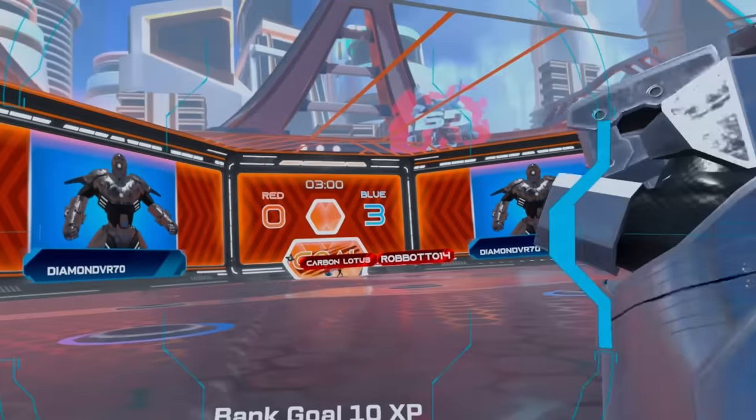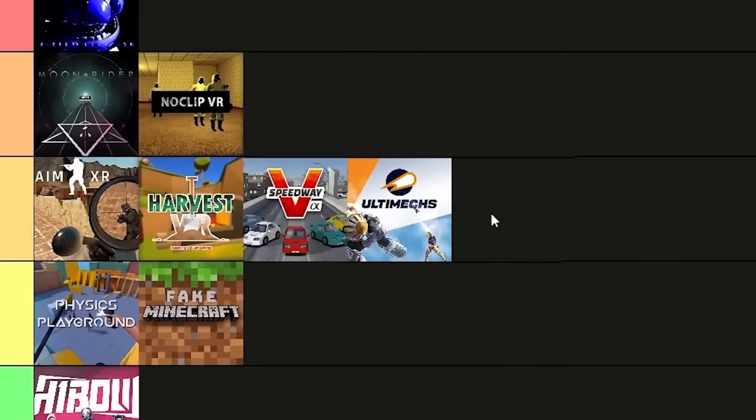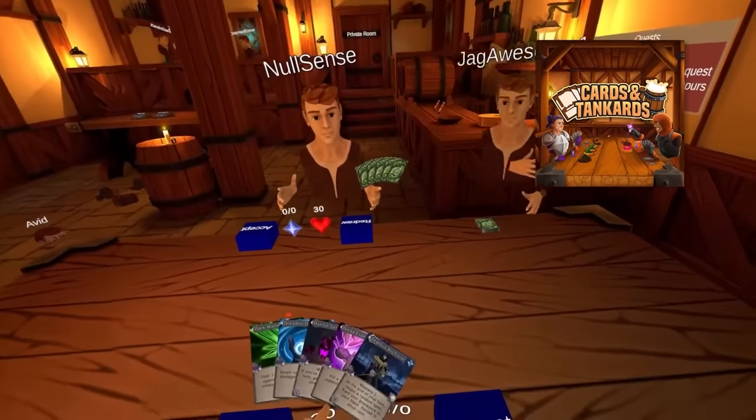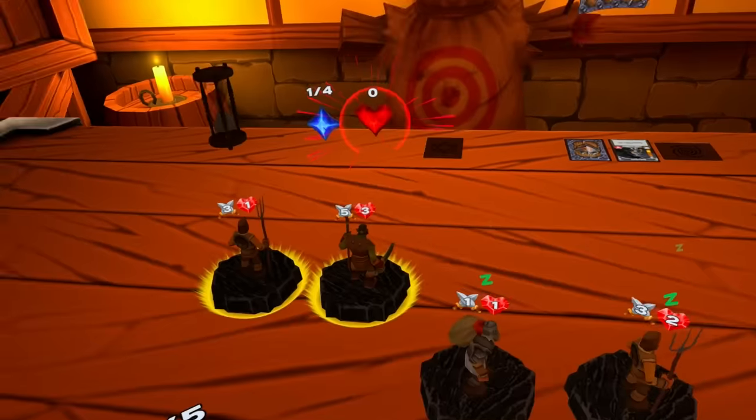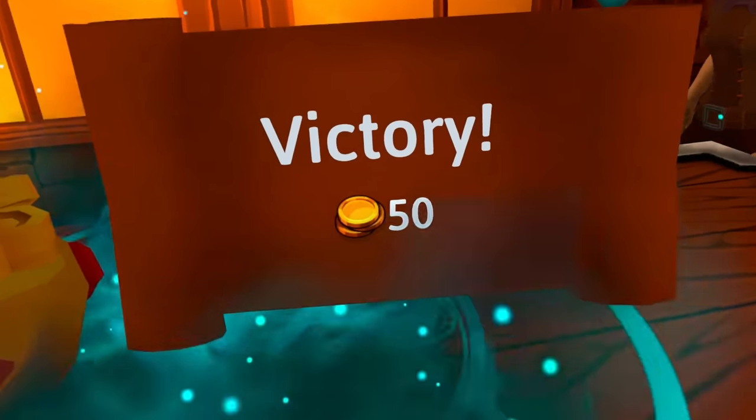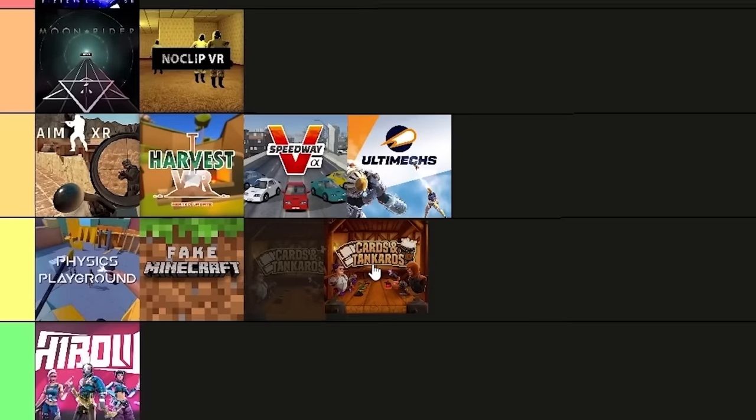It definitely has potential to be an A-tier game, but as of right now I'm going to give this a B tier. Cards & Tinkers is your standard multiplayer card game, and I got bored pretty quickly since the mechanics didn't feel too deep. It's definitely a polished game, but I'm just not a huge fan of card games to begin with, so I'm ranking it C tier.